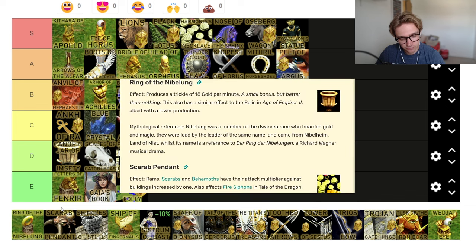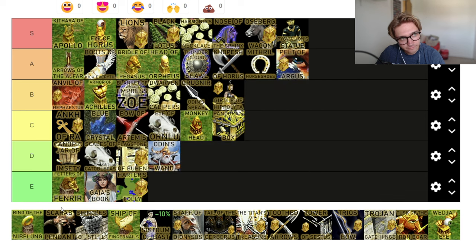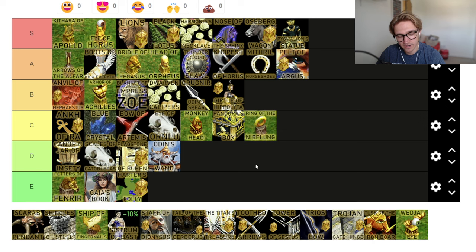Ring of Nibelung — provides a trickle of 18 gold per minute. So in 10 minutes you get enough gold for roughly a myth unit. Same as the Ankh of Ra — you'll pick it up if you see it and there's nothing else. It just feels a bit naff. It's like a club card where you get nothing from what you put in but you might as well use it. It isn't very good — C tier. Is it even that? Let's put it D tier. Terrible relic. But if the only other ones are Fetters of Fenrir, Gaia's Book of Knowledge, and Heart as Folly — yeah, get that.